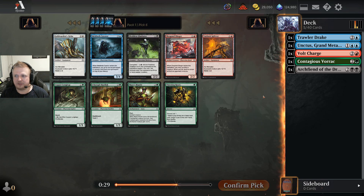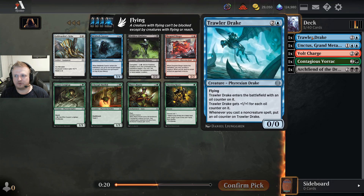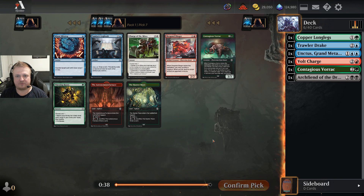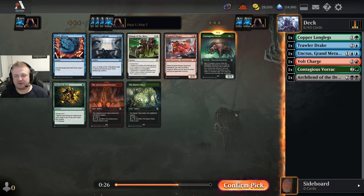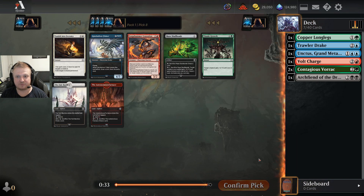I don't see black, so the Archfiend probably gets abandoned. There's a Shrapnel Slinger, and some blue — there's reason to try to be green-blue with the Unctus and Trollerdrake, since green has a lot of proliferating. I could take a two-drop defensive card. I think I'll take the Vorak — another easy pick. I'm pretty sure I will be green, I just don't know about my second color.